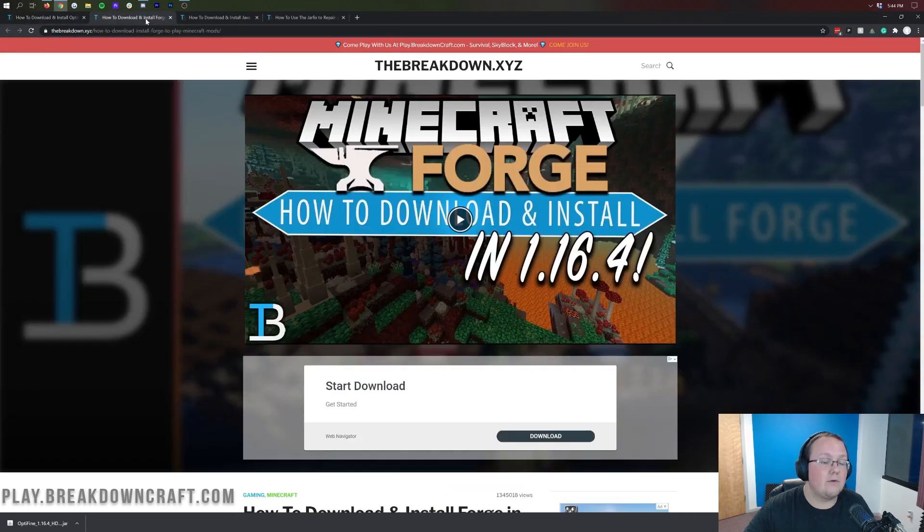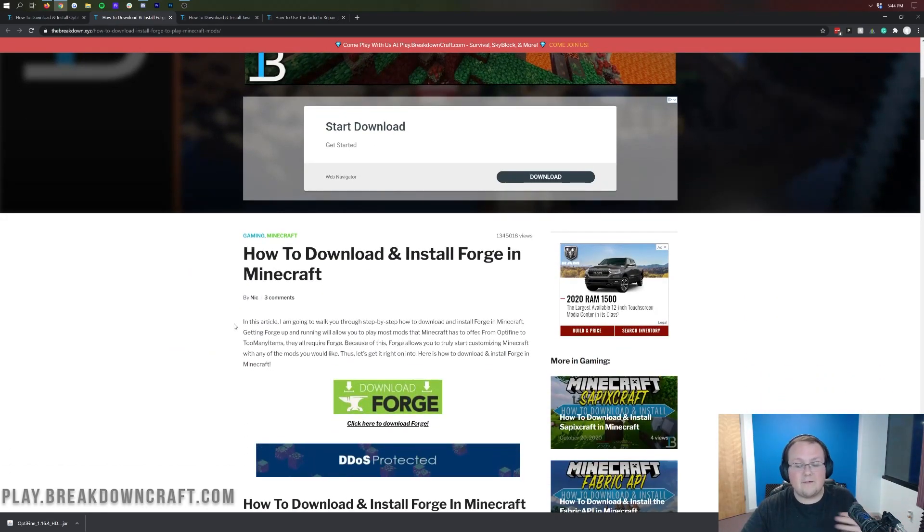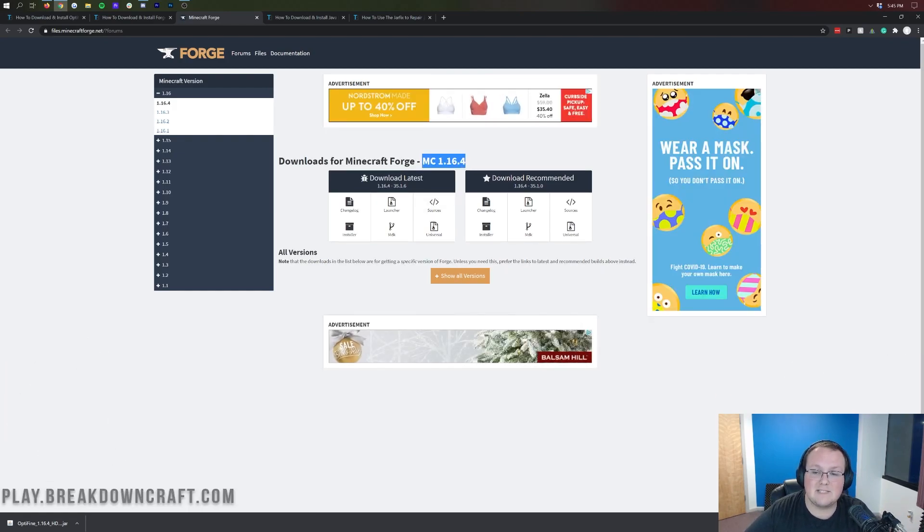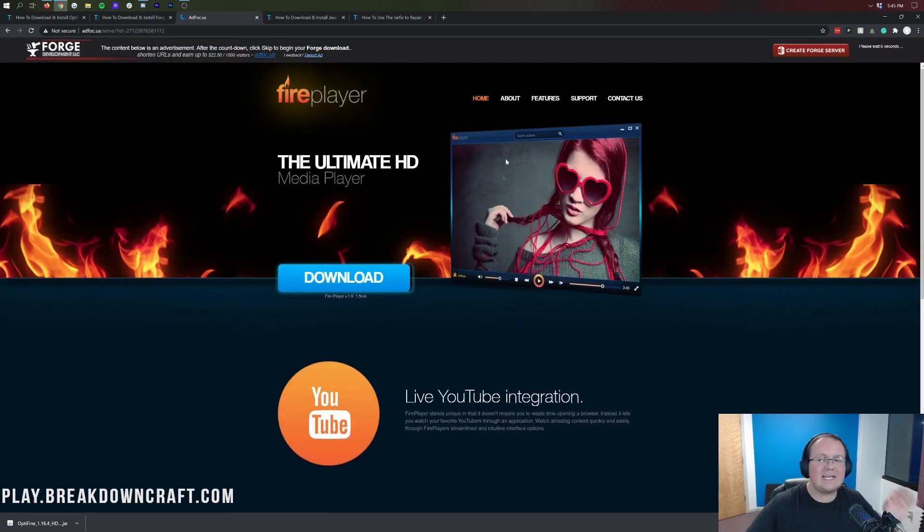Now we still need to download Forge. You can find Forge at the third link down below. Once you're on the Forge page, click the green 'Download Forge' button to go to Forge's official website. Make sure Minecraft 1.16.4 is selected — it should say MC1.16.4. If not, click 1.16 on the left side and then 1.16.4. Under 'Download Recommended,' click the Installer button. That takes you to AdFocus — STOP! Do not click anything on that page. Wait 7 to 8 seconds and a red skip button will appear in the top right. Only click that red skip button. Forge will then start downloading. As long as it says Forge in the title, you're good to save the file.